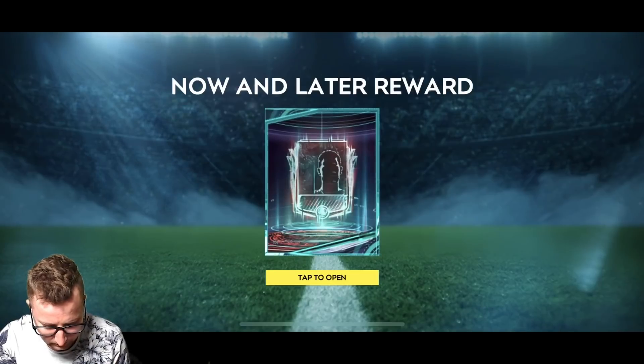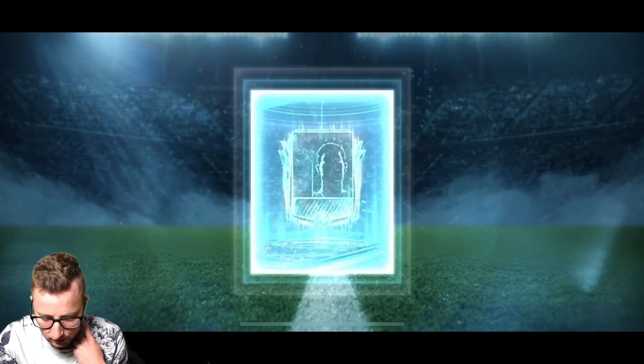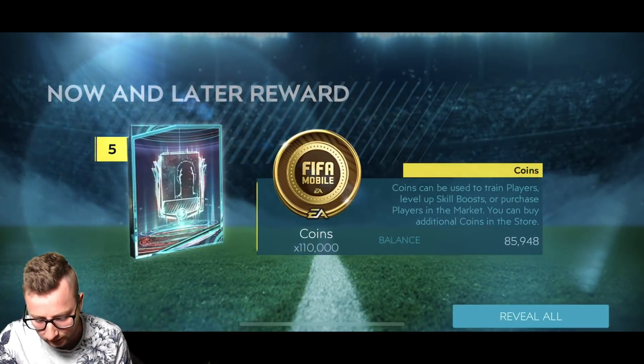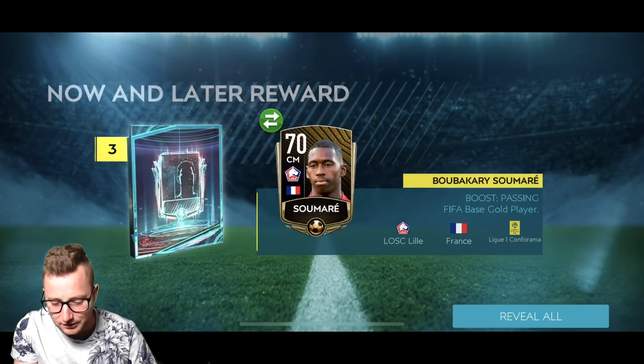We're just going to do a really big one. I like the pack art on this. So let's go with this. Our first one, I think maybe an elite — it's all in the same pack. We have so many coins already and so many — 277 now and later points.